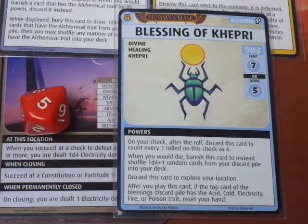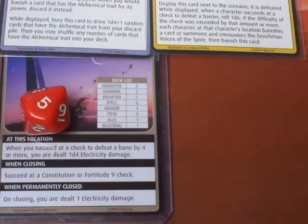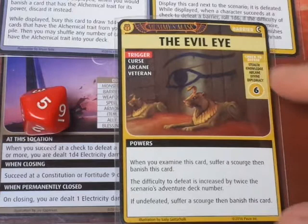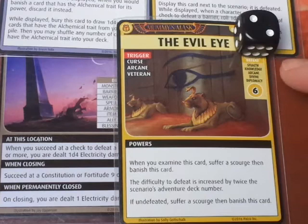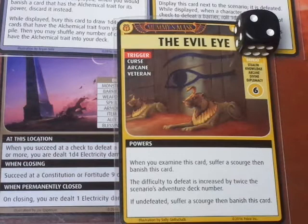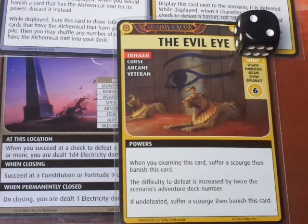Since we're on a roll, we discard the Blessing of Kepri to explore our location. We get the Evil Eye. The difficulty to defeat is increased by twice the scenario adventure deck number, which is 2. So we need to do a Stealth, Knowledge, Arcane, Divine, or Diplomacy 8 check - and all of those are really tough for Damiel. We really don't want to get a Scourge.